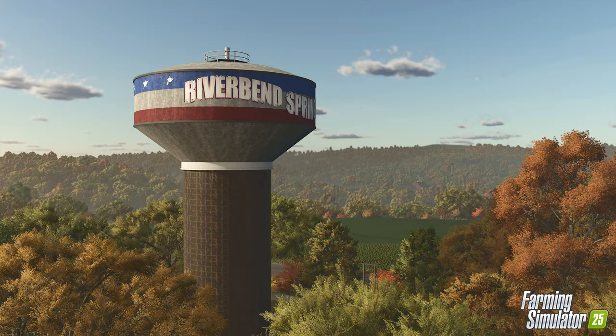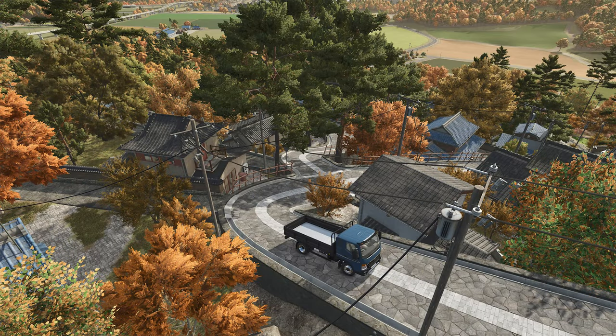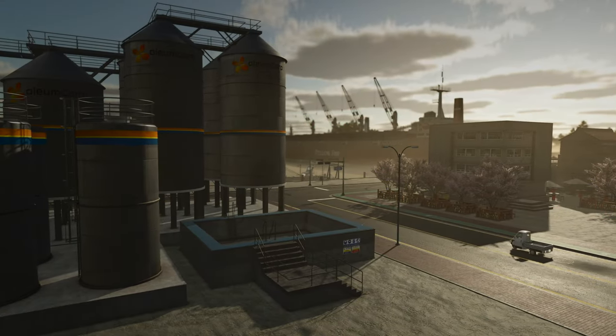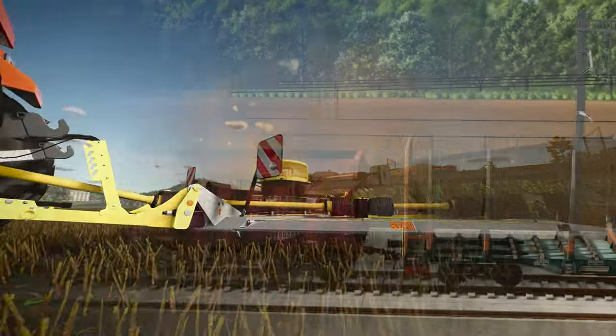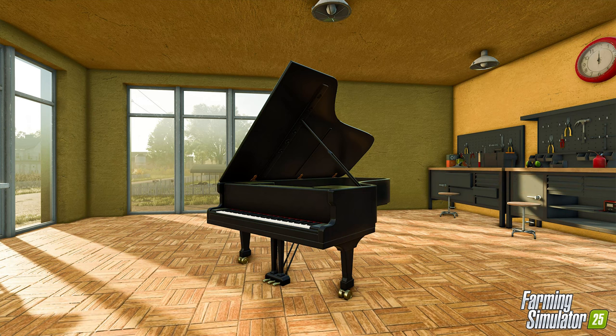We know about the America map Riverbend Springs and the recently revealed Asian map Hutan Pantai. Zilanka is back in Farm Sim 25 as the third base map — this isn't the first time a DLC map from a previous Farm Sim has made its way into the base game of the next version. You can be the Billy Joel piano man by bringing quality lumber to the piano workshop, available not only on Zilanka but on all FS25 base maps as well.